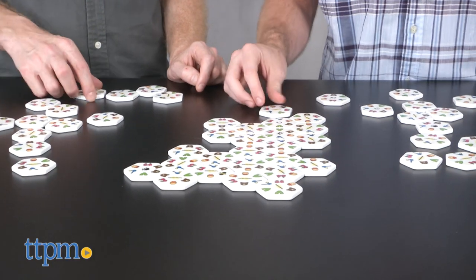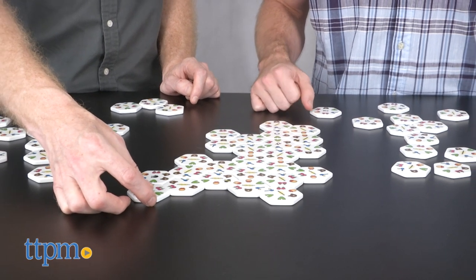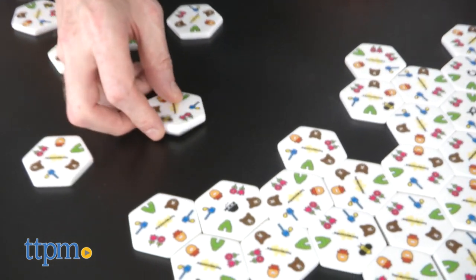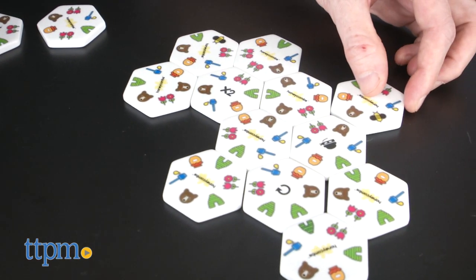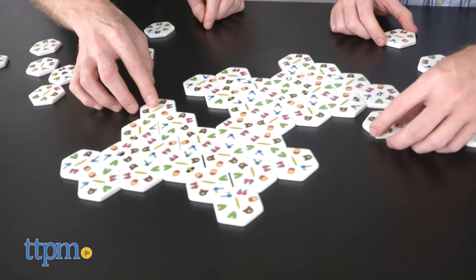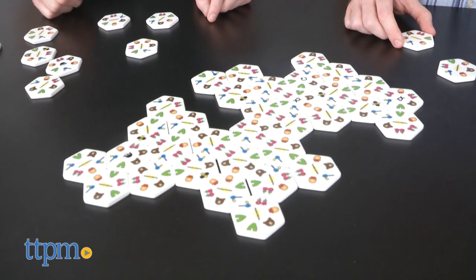Each version has its own specific rules and ways to score the game. Although not the first game to use matching tiles or even matching hex-shaped tiles, Honeycombs is fun and challenging. Don't let the whimsical tile images fool you — this game requires concentration and strategy. The game travels well and can be played on any flat surface, making it great for game night or for play at your local pub or coffee shop.